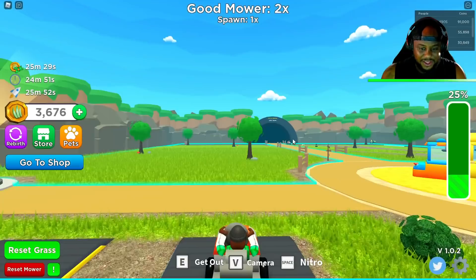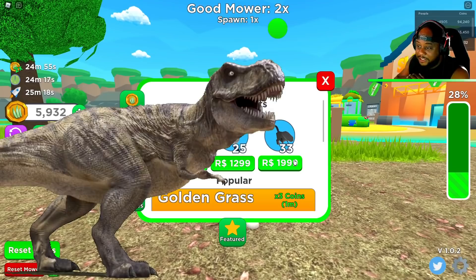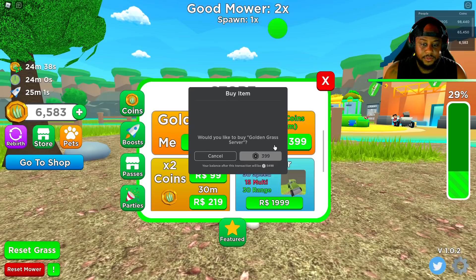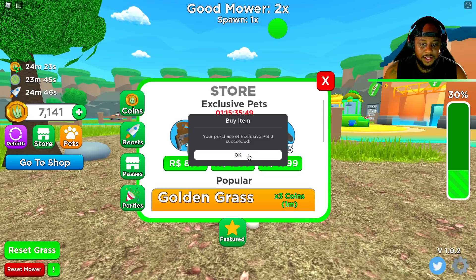There's the good mower. Wait, I'm looking at some pets here — Dito and T-Rex. T-Rex is 2,000 Robux. Should I get T-Rex? T-Rex is 2,000 Robux, but I'll get them for my GWK family. I will get T-Rex. Golden grass? What? In the whole server — should I hook it up? I'm going to hook it up. Wait, let's get T-Rex first. I'm spending so much Robux right now. Exclusive pet 3 is T-Rex.